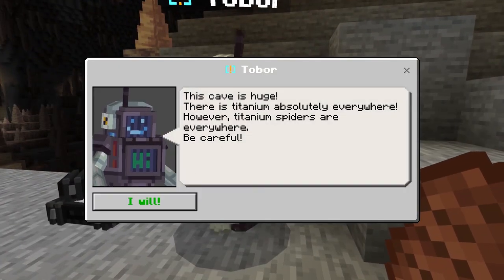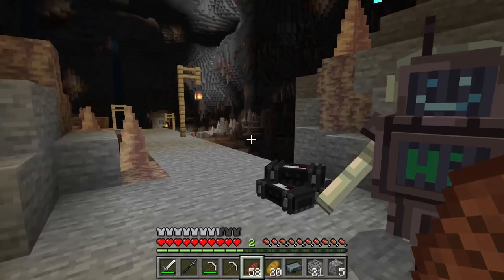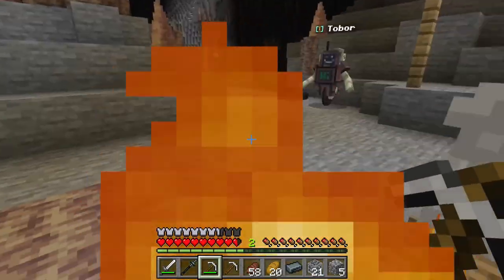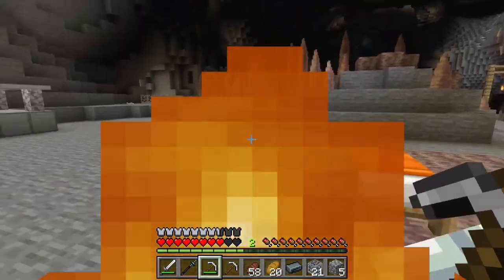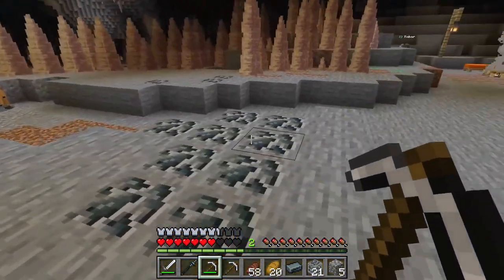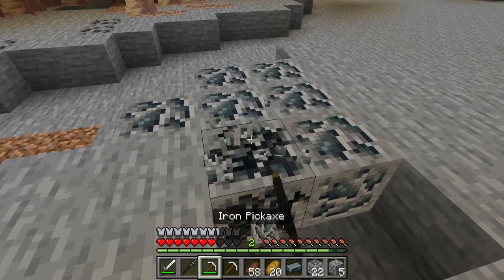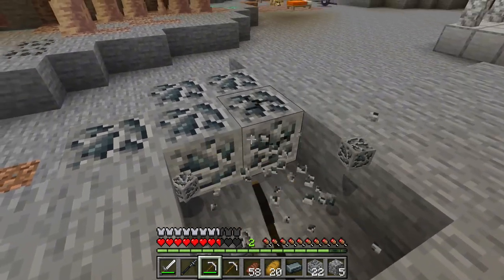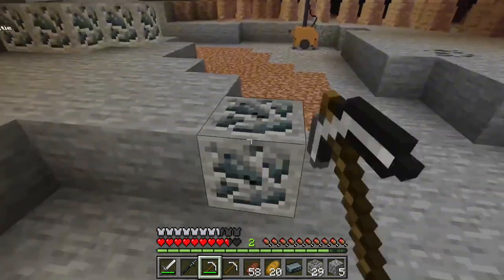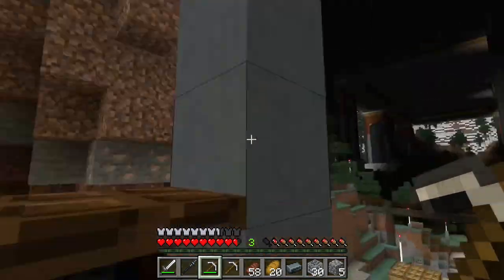The cave is huge - there's titanium absolutely everywhere! However, titanium spiders are out everywhere - be careful. Oh my gosh, that thing is humongous! No no no, I'm gonna stay away from it. Get out of here man! What's with all these jump scares? I can't handle this. This is getting scary - we're gonna go back up now.